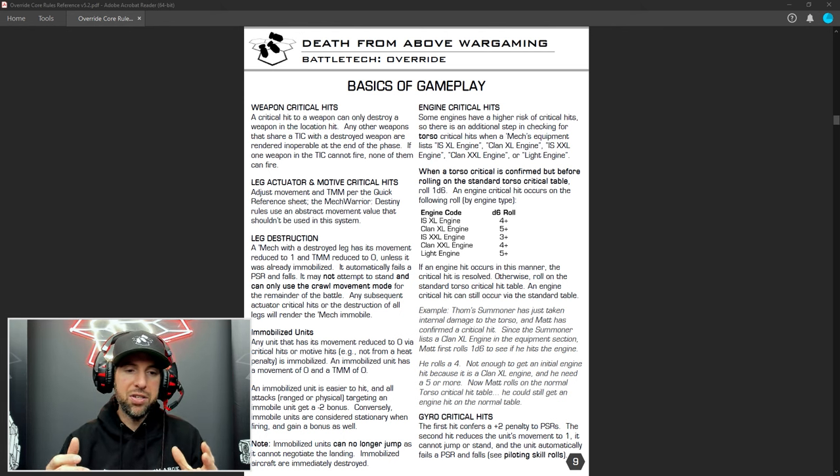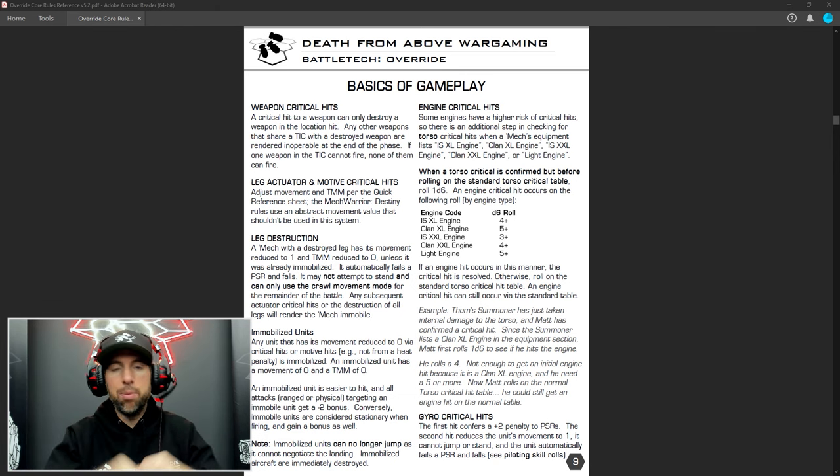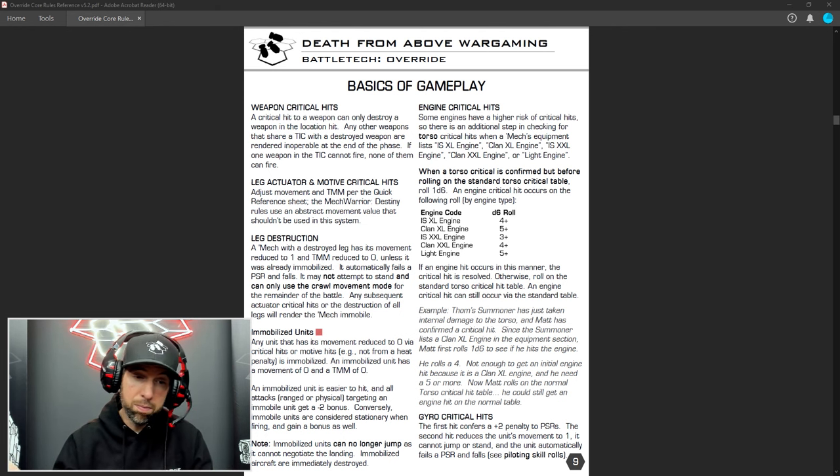What happens when a leg is destroyed? The mech's movement is reduced to one, the TMM is reduced to zero, it falls over automatically, and it can never stand back up — no hopping around on one leg. It can crawl around using the new crawl movement — you can still move one inch and shoot things. There's also firing from prone positions, inspired from rules in the BattleMech Manual. If you lose both legs, the mech is immobile — you can't army crawl around. But it can still shoot, and you can pivot to change your facing.